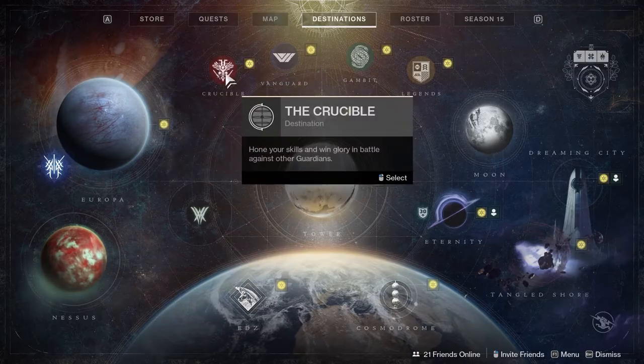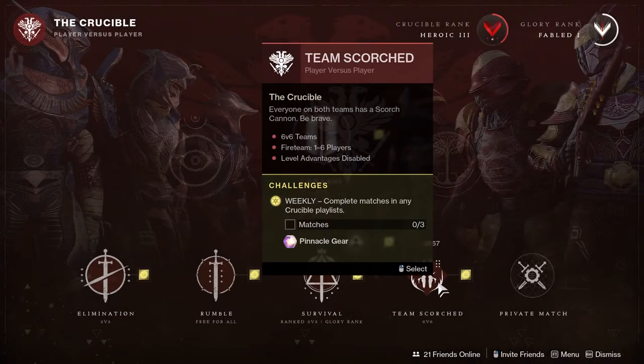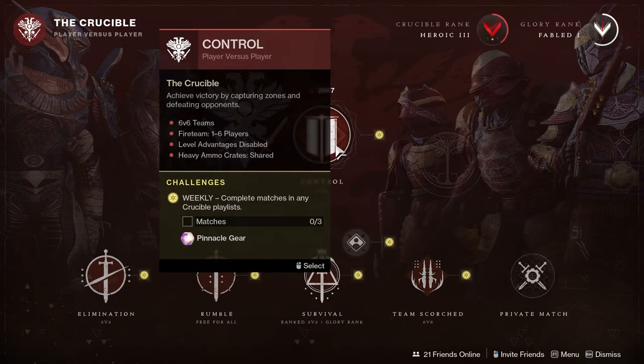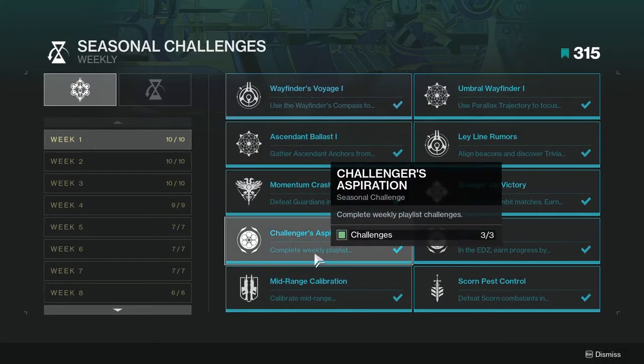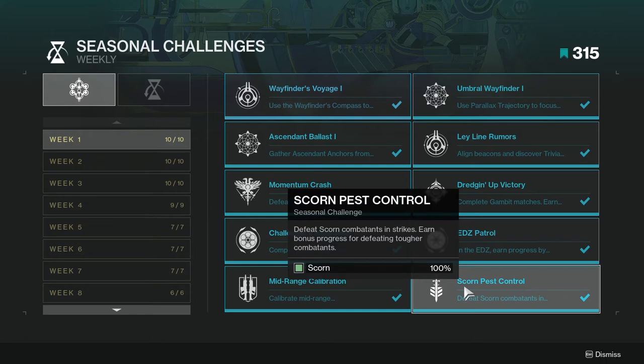There are also weekly milestones. Each core activity in Destiny 2 has weekly milestones that grant a good amount of XP. These are found by the yellow icons in the Director on various planets and activities. Once you complete those, the yellow icons will go away. Additionally, each season has a series of seasonal challenges that give you the largest chunks of XP you can get in the game. Some are easy, some require specific in-game content, but they're very important if you want to maximize your XP for the season.